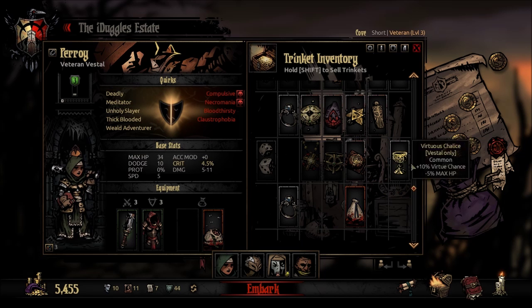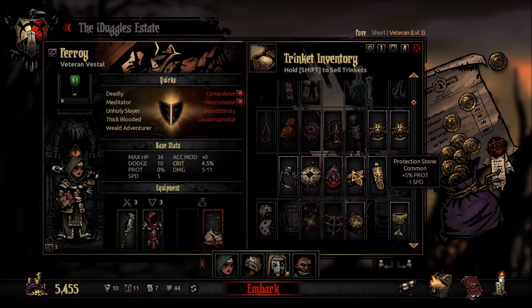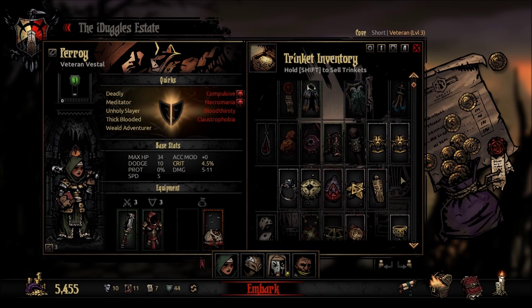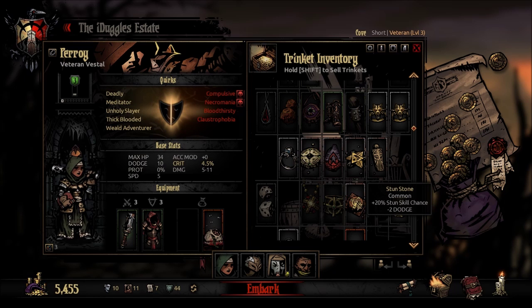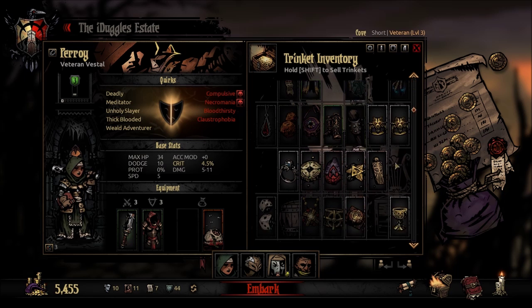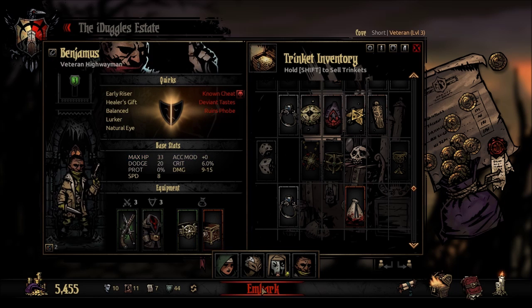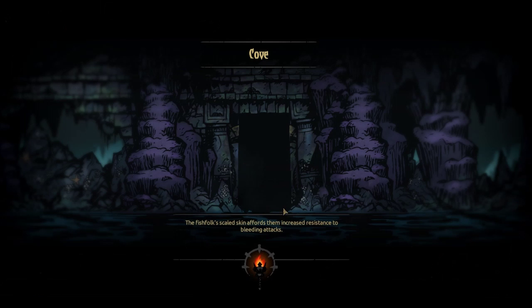30% heal skill seems really good. What else can we give you? Stun skill chance seems pretty good. What's your dodge — is it 10 already? You will be throwing stuns out. Sure, we'll go with that. Does everybody have some stuff? Yes — perfect. Let's go ahead and embark.